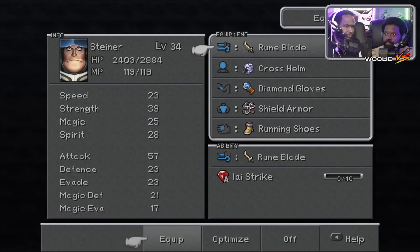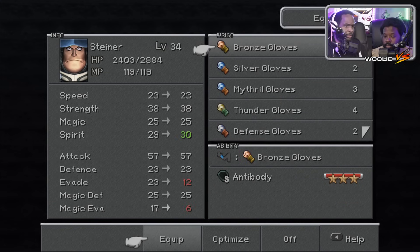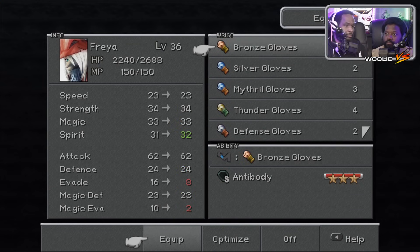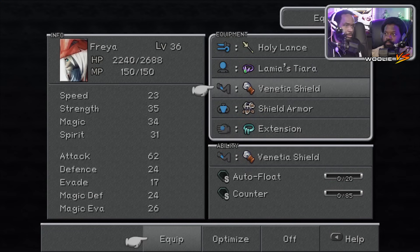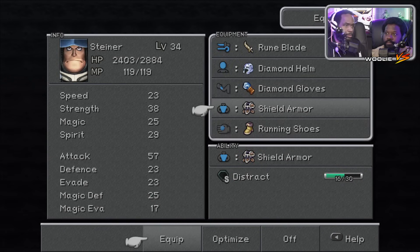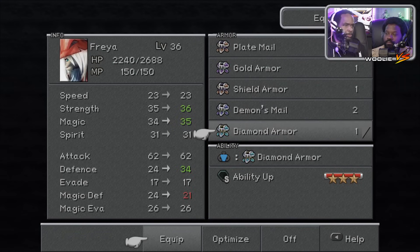Then there's the diamond stuff. Diamond Helm. Diamond Gloves you already have. Freya should probably put on a Diamond Helm as well, or a Venetia Shield. Diamond Armor — defense up by 10. You put it on.